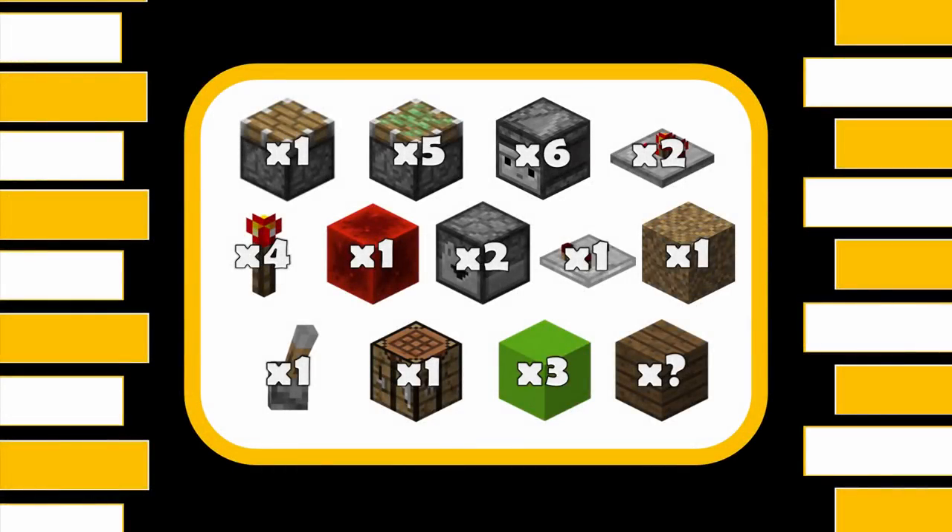For this amazing build you're going to need: one regular piston, five sticky pistons, six observers, two Redstone repeaters, four Redstone switches, one Redstone block, two droppers, one comparator, one Redstone block, one block you don't mind throwing away, one lever, one crafting table, three blocks for the structure, and then any block you need for decoration. Oh and by the way, someone actually made a rap of my previous materials list — if you want to check it out, the link's in the description.